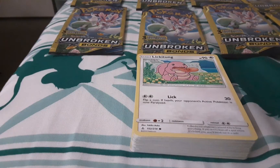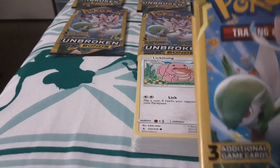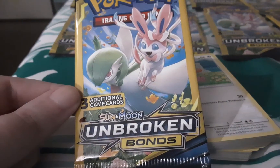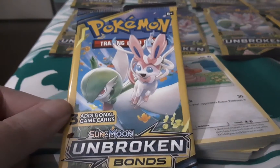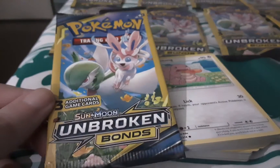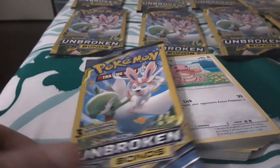Hello everybody, welcome back to Crystals Collectibles, Pokefun Collectibles. Today I'll be sharing with you the cards I got from these Pokemon Trading Card Games, Sun and Moon Unbroken Bonds, three additional game cards. You can find these at stores like Dollar Store, Family Dollar, Dollar General, any dollar store. I happened to pick some up when I was at the dollar store.